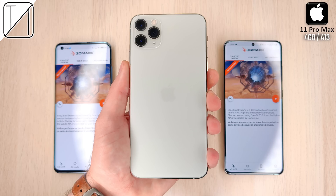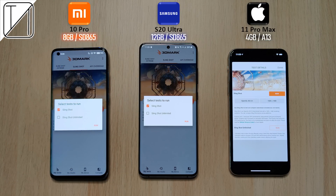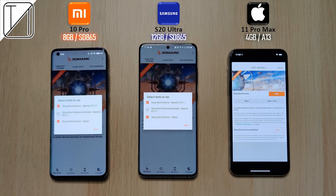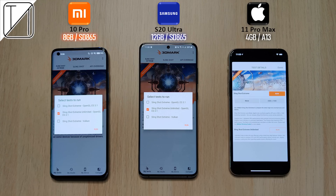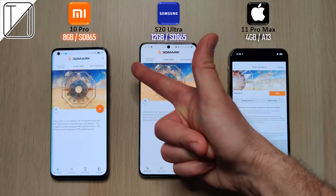The iPhone 11 Pro Max comes with an A13 Bionic chipset and 4 gigs of RAM, a third of what is running on the S20 Ultra. We're going to be comparing Slingshot, Slingshot Unlimited as well as Slingshot Xtreme using OpenGL and Vulkan and Metal, as well as Xtreme Unlimited. This is TechNik and without further ado, let's go!